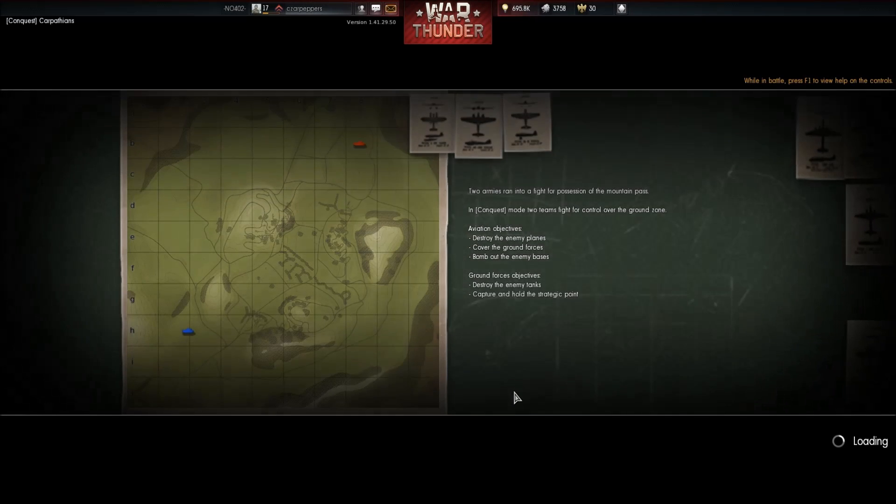The Carpathians — oh, I like this map. This is a good one for realistic. Two armies ran into a fight for the possession of the mountain pass. All history textbooks should be like that. The Battle of Britain: two armies, they fought for the possession of an area of land. Done.